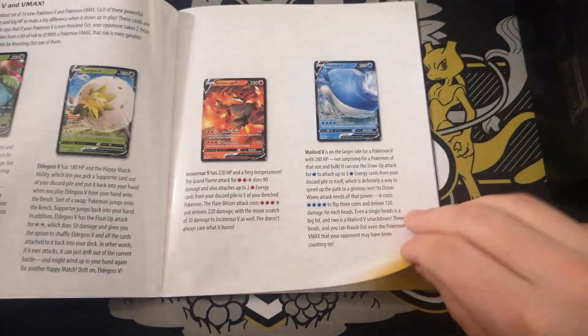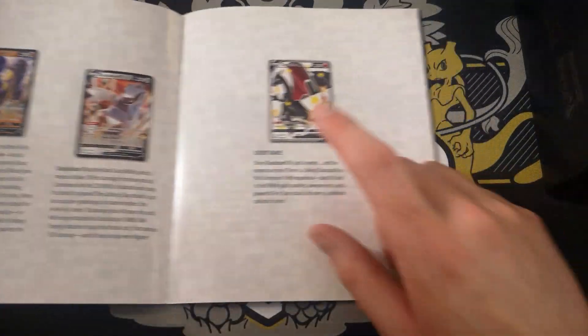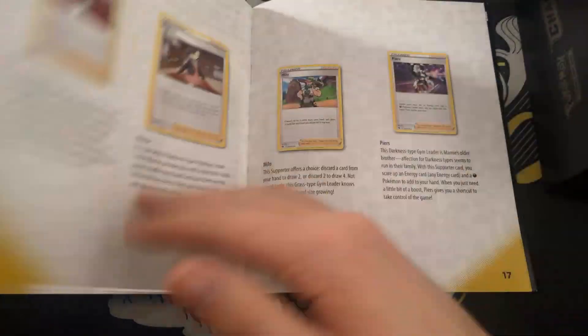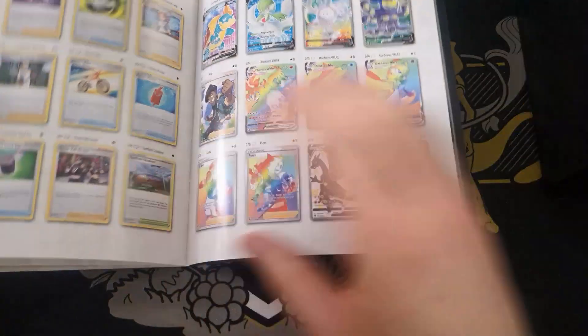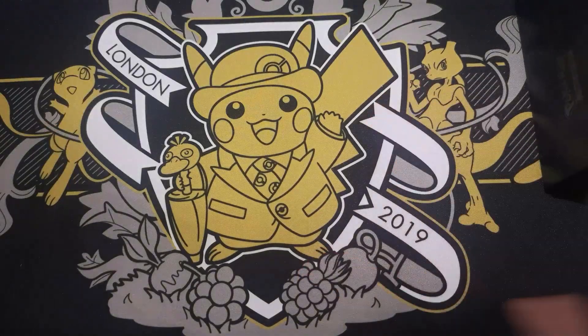There is, obviously, a Charizard in this set, which means it just went absolutely bananas. Cards in this set that we are looking for — personally I'd be quite happy with a Venusaur V. Pretty much any of the V-Maxes are decent. I'm still looking for that Charizard V card. The Charizard Secret Rare V-Max I have already pulled myself, which I think was on the first or second attempt.